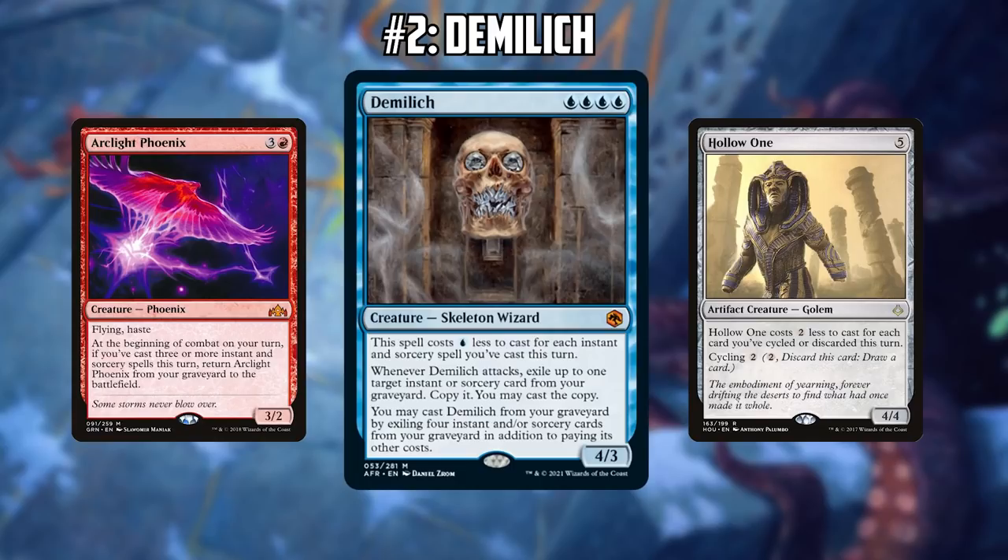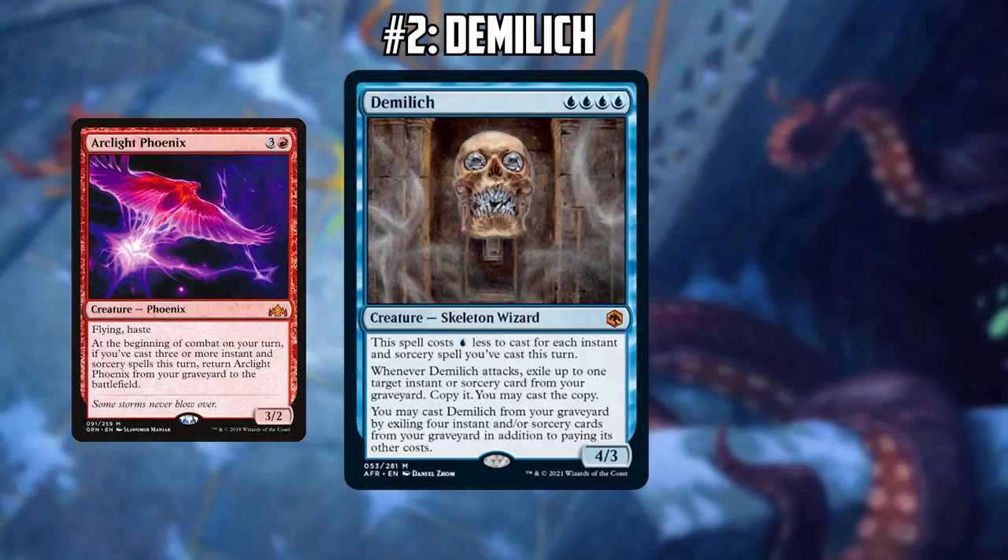Maybe you run a Brain Freeze and Brain Freeze yourself, then cast a bunch of Demiliches from your graveyard — it seems really gross. If you can cast those four spells, you can cast all of those from your graveyard and get back your Arclight Phoenixes. It's kind of eerie how similar it is to Arclight Phoenix — they really care about the exact same things. You need one more spell to make Demilich free, but Demilich also has a flashback-like ability. Along with Arclight Phoenix, you can get off to some incredibly explosive starts, having multiple three or four power creatures on the battlefield on turn one or two, some of them having haste.